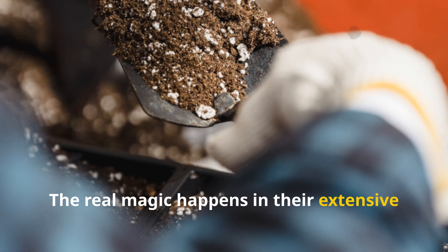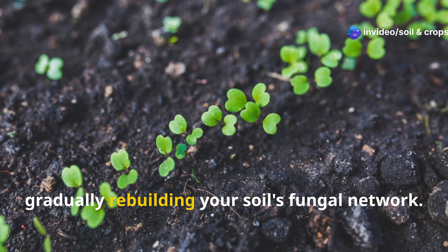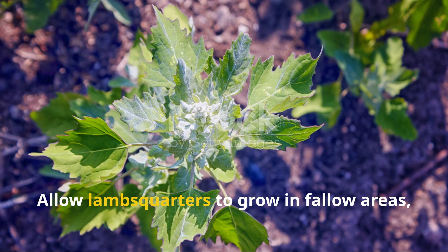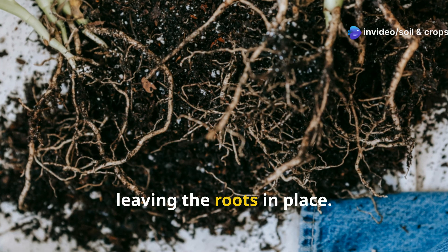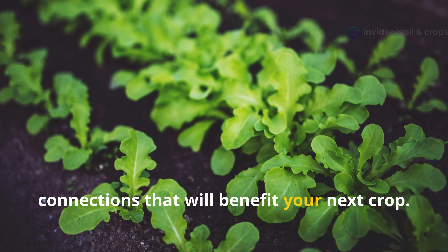The real magic happens in their extensive fibrous root systems, which form beneficial relationships with mycorrhizal fungi, gradually rebuilding your soil's fungal network. Allow lambsquarters to grow in fallow areas, then cut them before they seed, leaving the roots in place. You'll not only add organic matter but also preserve those valuable fungal connections that will benefit your next crop.